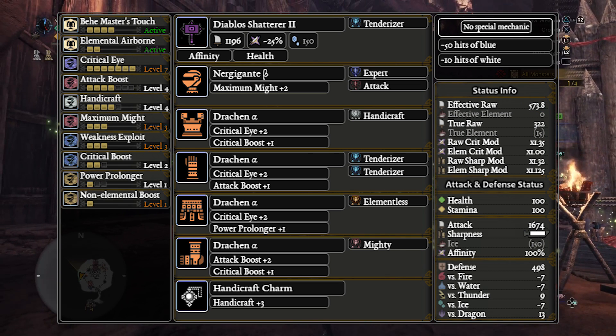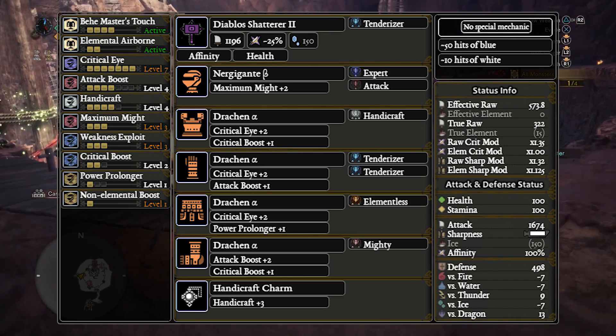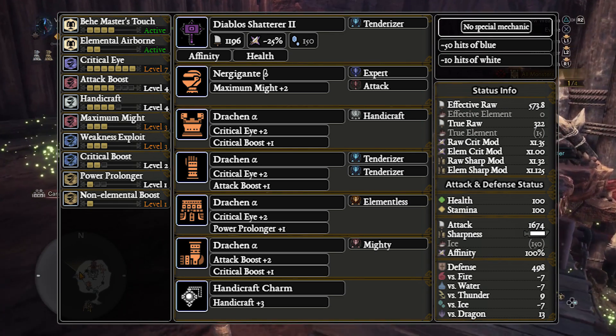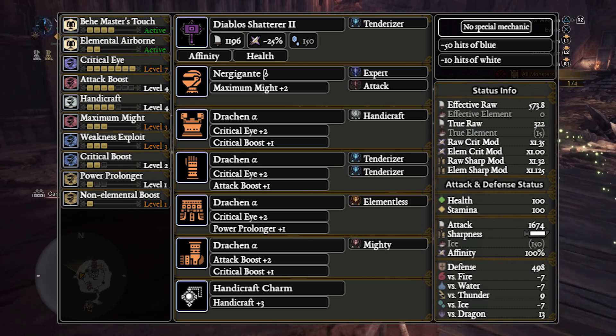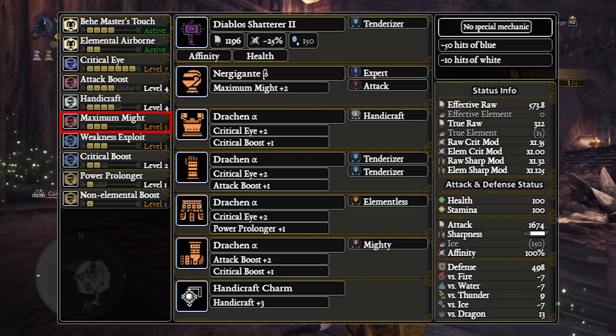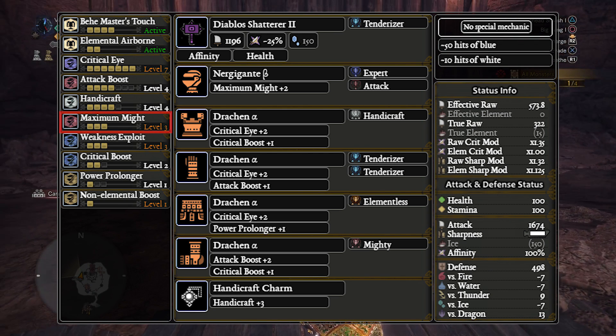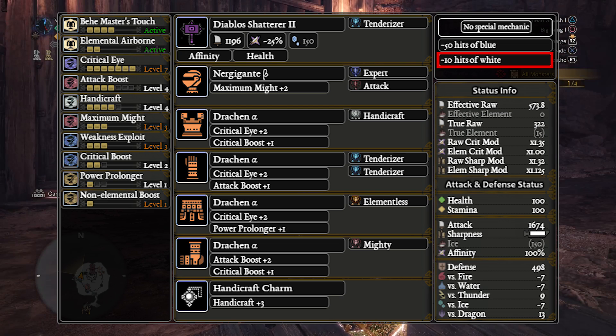Unsurprisingly, to get this you'll need the Metahemoth set. This means it runs 100% affinity with Master's Touch and gives you effectively infinite sharpness. So what's the catch? Unfortunately, you have to run three Max Might to hit 100% affinity. So if you don't have good stamina management, you will start to lose sharpness — and with only 10 hits of white, you're likely to drop into blue. And those big EFR numbers? Dropping into blue will decimate those. Which is exactly why we run a third level of Max Might here instead of slotting in a crit boost deco.